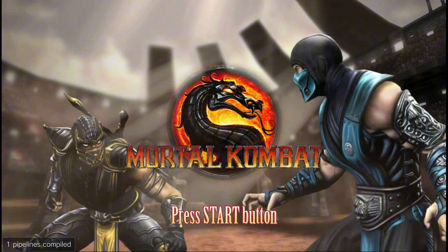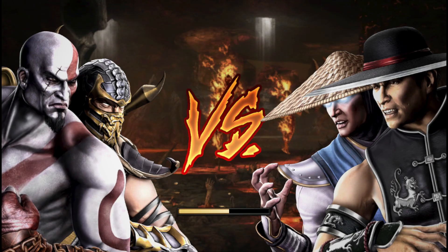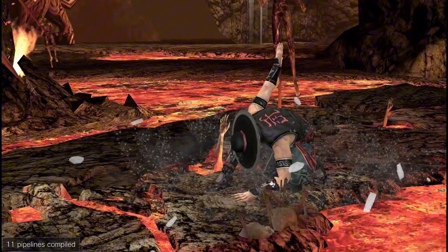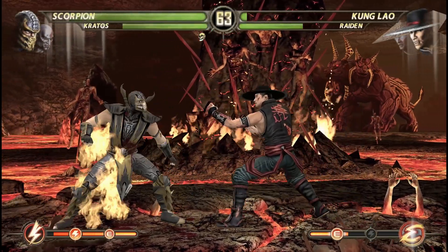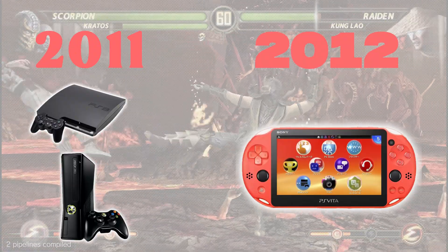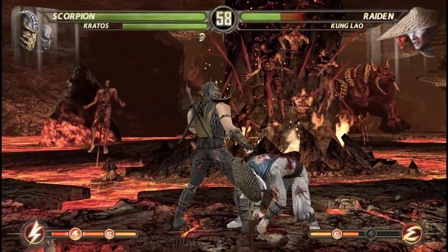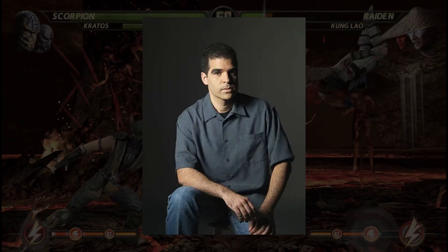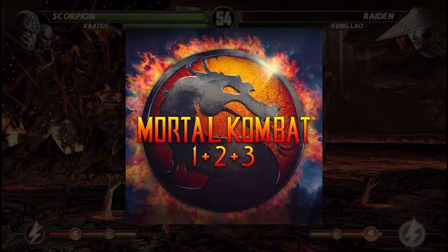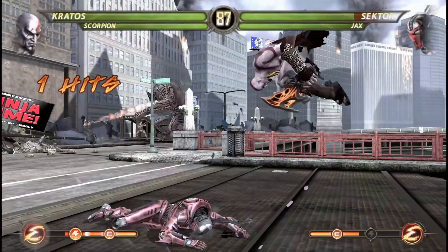Mortal Kombat, also known as Mortal Kombat 9, is a 2011 fighting game developed by NetherRealm Studios and published by Warner Bros. It is the ninth main installment in the Mortal Kombat series and a soft reboot of the franchise. Released for PS3 and Xbox 360 in April 2011, a PlayStation Vita port followed in May 2012. Director Ed Boon described it as an altered retelling of the first three Mortal Kombat games. The Vita version is similar to the PS3/360 versions and contains all DLC characters.